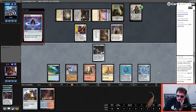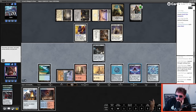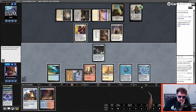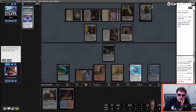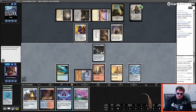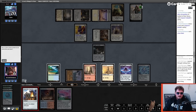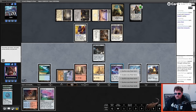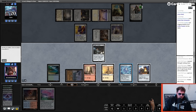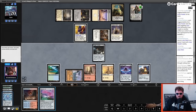Right now I'm going to draw some cards — put War of Invention on the bottom of my deck, draw a card. I need to draw some twos. Play a Lotus Petal, play KCI. Sack the Lotus Petal, sack my Spellbomb to add two mana, return the Lotus Petal, play Lotus Petal, then play Memory Jar.